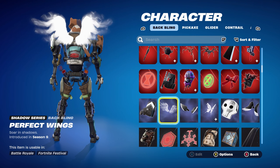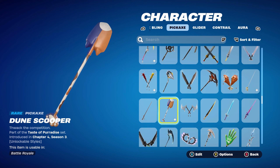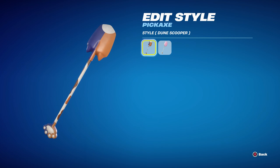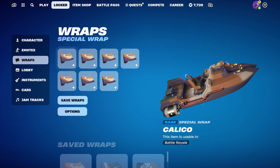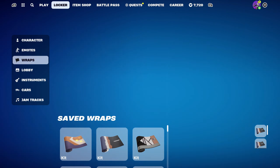If you don't have this set of wings or don't want to use white wings, any other white wings you have would work nicely. The pickaxe is the Dune Scooper, part of the Taste of the Paradise set introduced in Chapter 4 Season 3's battle pass — this is the Paradise Meow Skulls pickaxe, and it works nicely with the standard edit style.